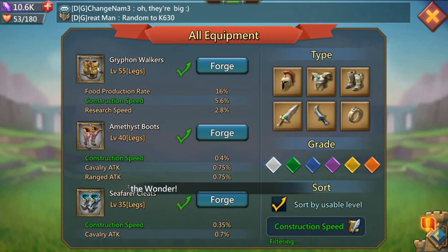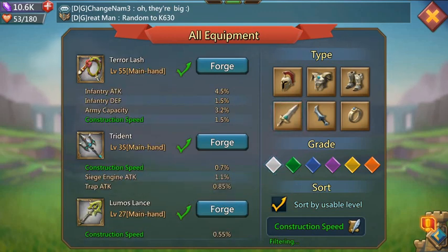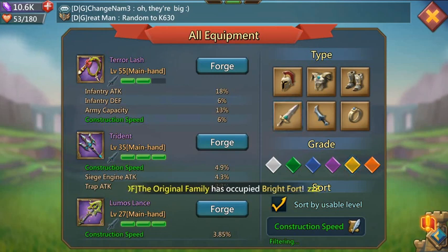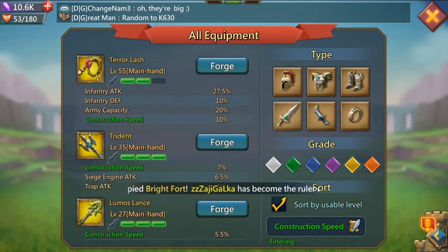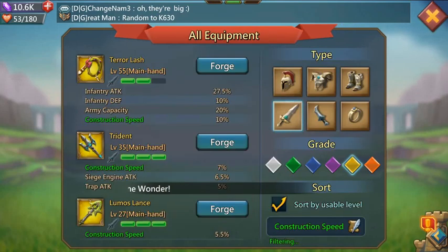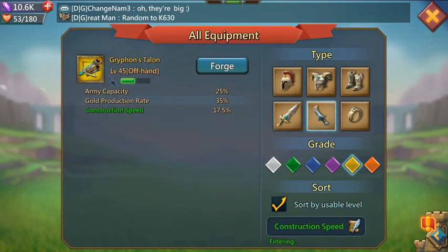For the main hand, don't go for the Tear Lash — it won't be worth it until you can get to legendary. Even at purple it does less than the legendary Trident, which is fully free-to-play. Tear Lash takes two ultra rares, so save them for something more useful and just get the Trident. For offhand, just get Griffin's Talent.